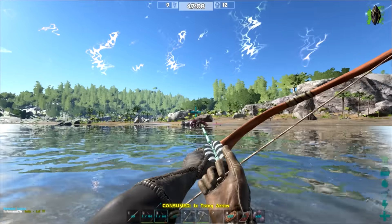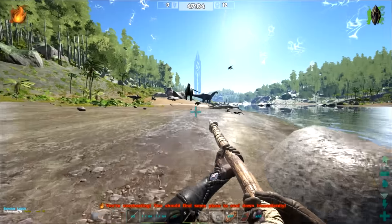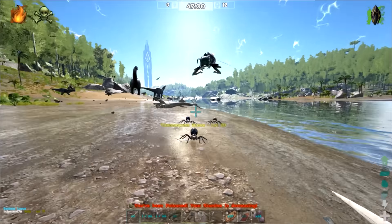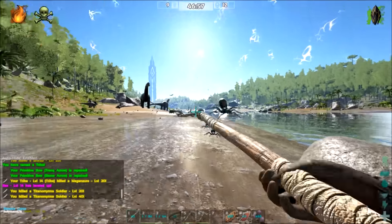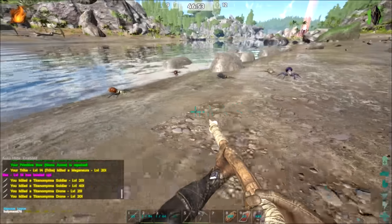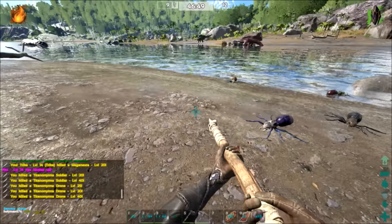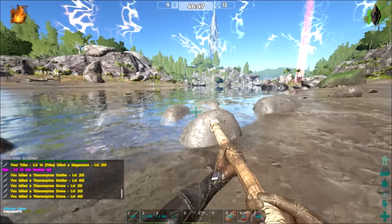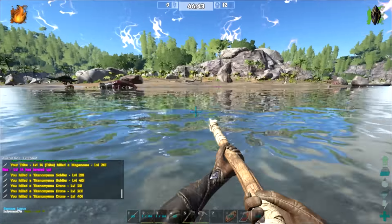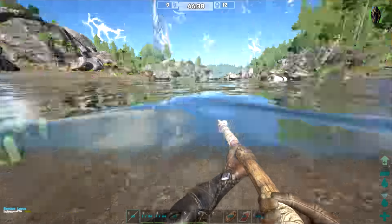Oh, grab the Carno. I'm going to head back to the tech-up base — you grab that. Oh, is the Spino down for us? That's not us. Okay, I'm crossing to help you — whoever that is. You need to heal. He's on your side. By the beacon. Oh, I just saw the beacon vanish.